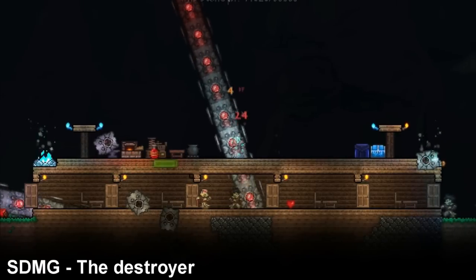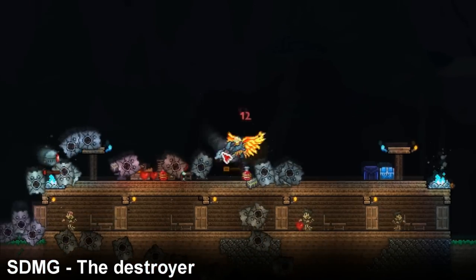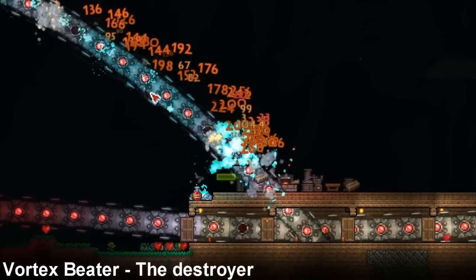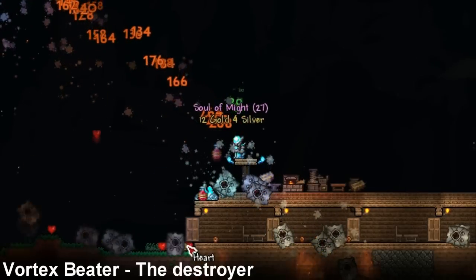We've got kill tests on the Destroyer to show DPS. The Space Dolphin Machine Gun kills it in about one second, and the Vortex Beater kills it in about five seconds — but that's still amazing damage per second.